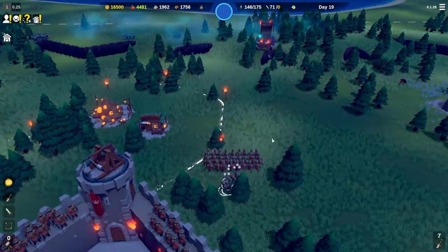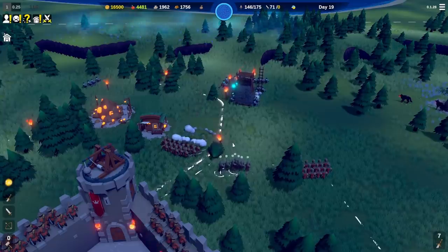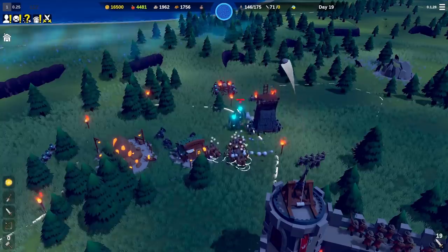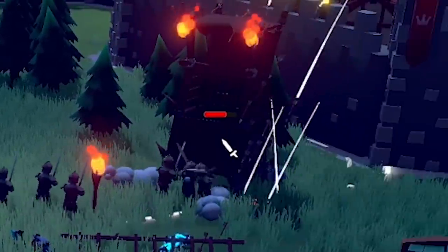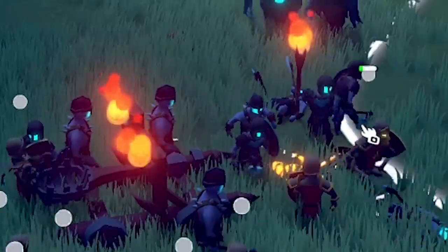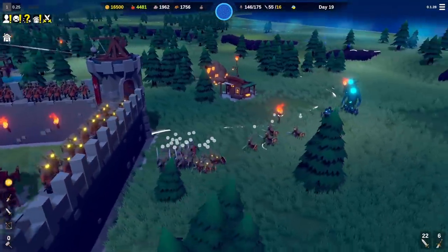We're being attacked! I'm going to select all my knights, bring them back, and do two waves - select half, shove them over here, grab the other half and put them there, knights down the middle. They've got a catapult, so I'm sending people in to rush it. Everyone go back - let's lure the giants closer to our archers, see them get destroyed.